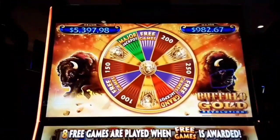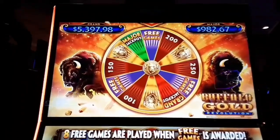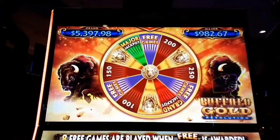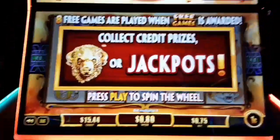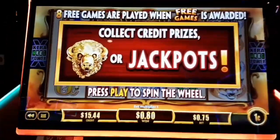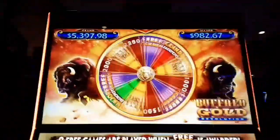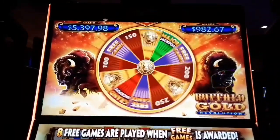Here's what we're playing for. We got a $5,397 grand and a $982 major. You see those little spots on the wheel? That's where you can win them if it's Spinnin' and Winnin'. The wheels are running, let's get that major grand right on there.